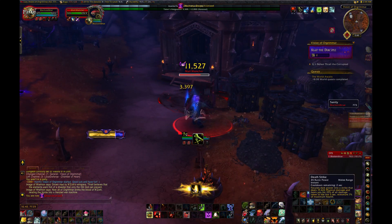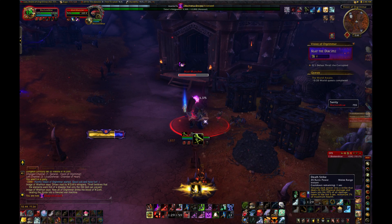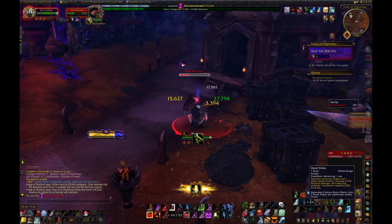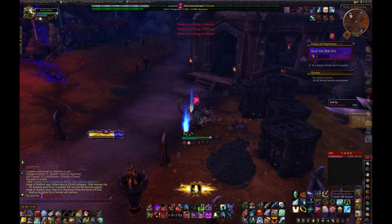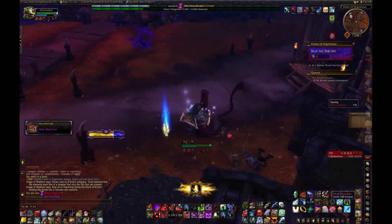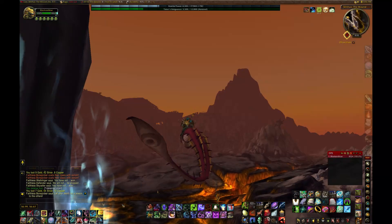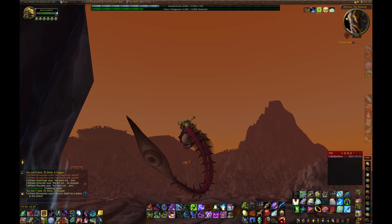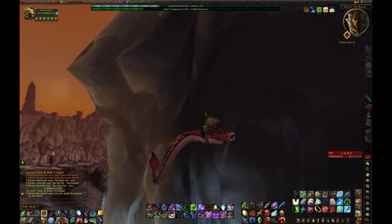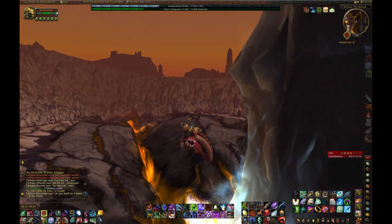So you just have to kill this mob, and once you've killed him the mount is yours. You'll have the mount in your bag and you can fly on it — and this is what it looks like. He's a really cool kind of worm. I love the way you fly, similar to the Cloud Serpent. It's just a really nice looking mount.